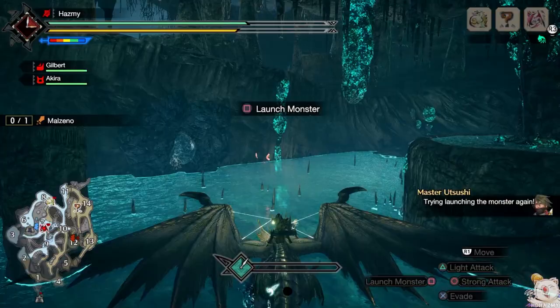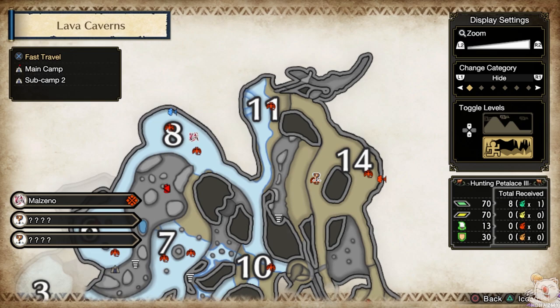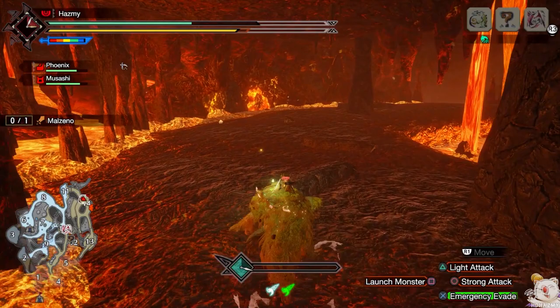Tip number 3 is to use environmental traps. Another somewhat forgotten mechanic that you only see in speedruns are the environmental traps. If you look at the map of Lava Caverns closely, you will see two distinct geyser icons — one red and one blue. These geysers are destructible environmental traps that, if triggered, will cause massive amounts of damage to the nearby monster of around 1400 damage, while also causing a short knockdown. One way you can trigger them is to launch the monster into the wall while Wyvern Riding — the hitbox is quite generous, you just have to be roughly near them.